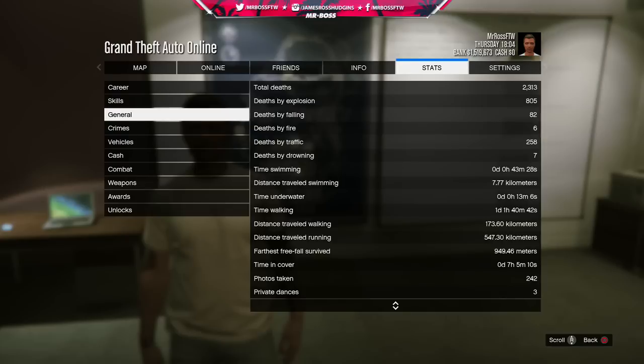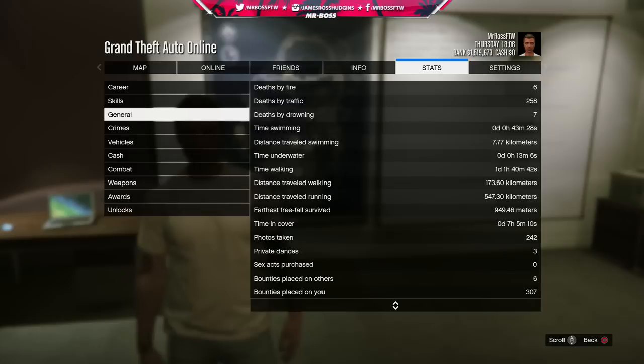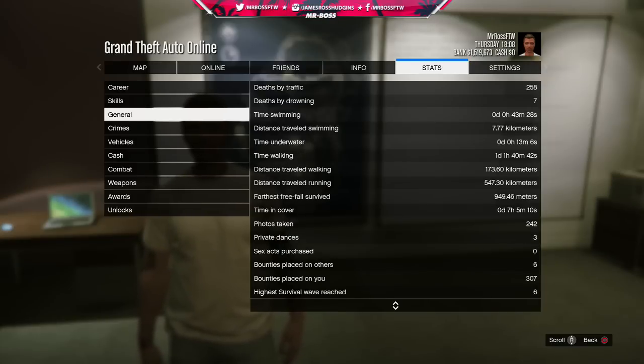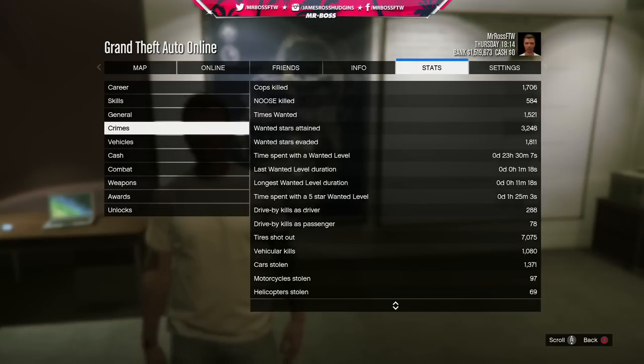Bounties placed on me — which happens a lot — 307. Some other crazy stats: tires shot out, 7,075. Vehicular kills, a little over 1,000. I've stolen over 1,300 cars, and you can see similar breakdowns for motorcycles, helicopters, and ATVs. Moving on to the vehicle section — it's a bit complicated and I'm not going to go over all of it. If you want to pause and look at the stats, feel free.